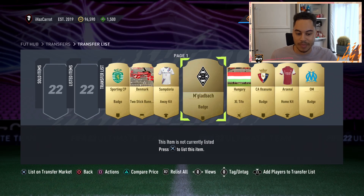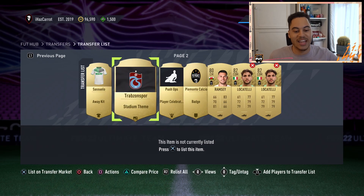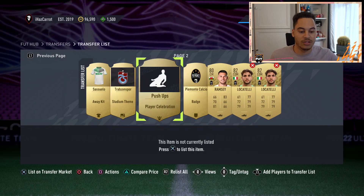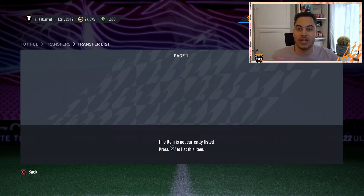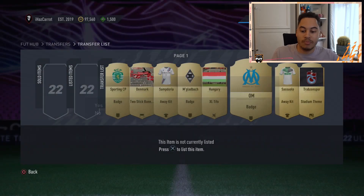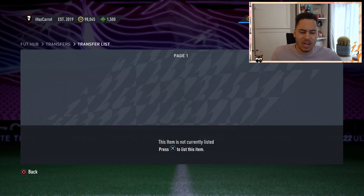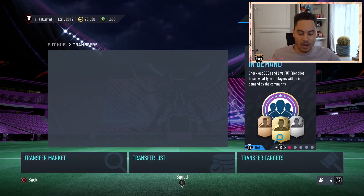We've got badges, two-stick banners, kits, more badges, stadium themes, player celebrations — all of these cards picked up for 450 coins or less and quick sold for instant profit. Anybody can do this. You're barely contested on these niches because no one is buying this stuff, and it's so easy to make coins. I'm just going to show you guys a live example.